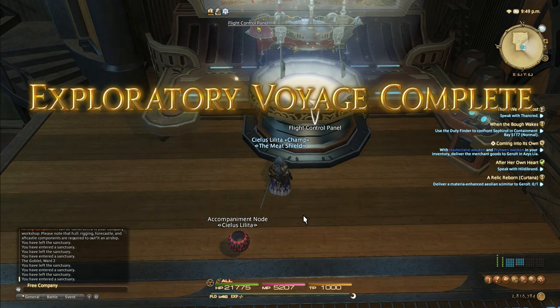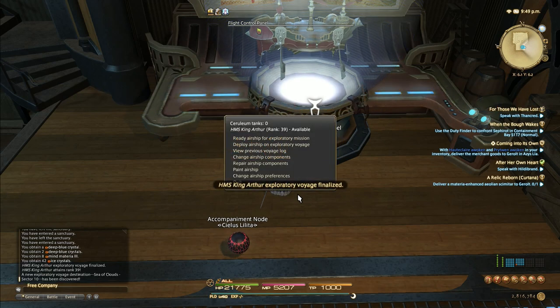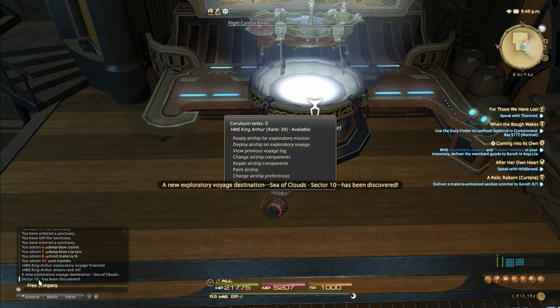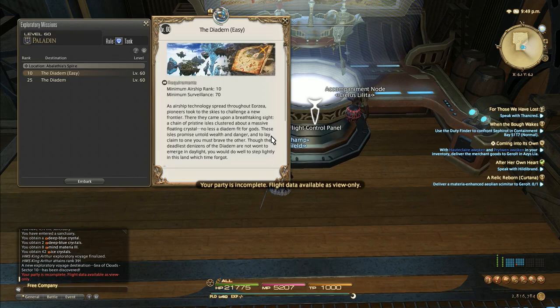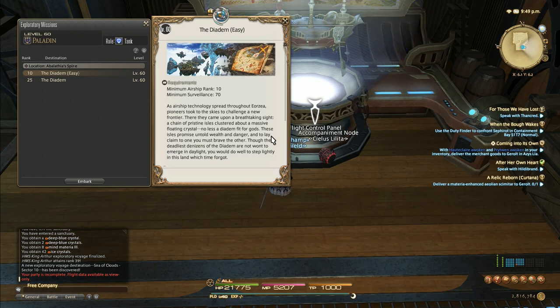So now you get the general idea of what you're looking for. I'll return to the workshop and finalize this. It gained a rank, which is great - rank 39 - and sector 10 has been discovered. Now here's where we get to the nitty gritty of airship parts. When you say 'ready airship for exploring mission,' this is talking about the Diadem. The Diadem is an area you can go to with your FC members to kill monsters, mine, do a little bit of everything. I think botany as well. All of it contributes to your goal there, which usually is to get crafting materials, materias, and I think there's actually a mount you can buy with the items you get from the Diadem.